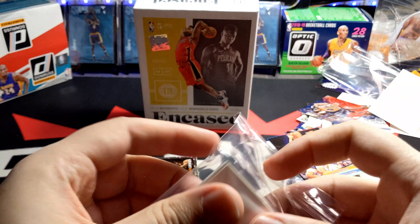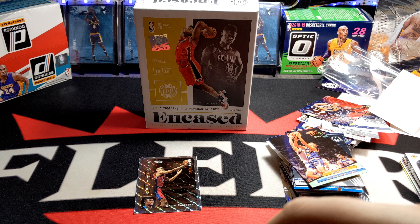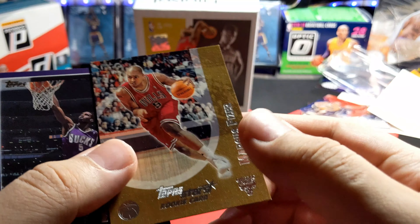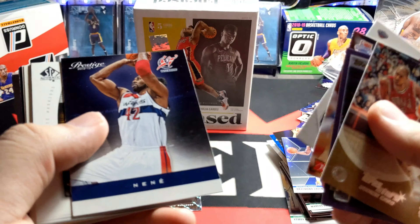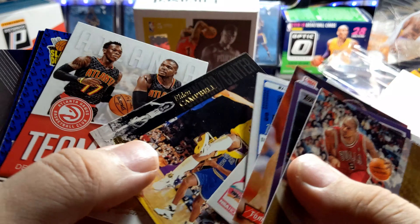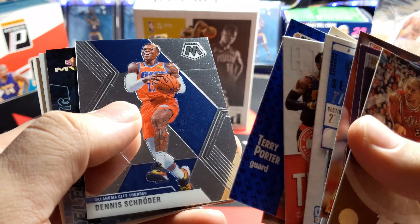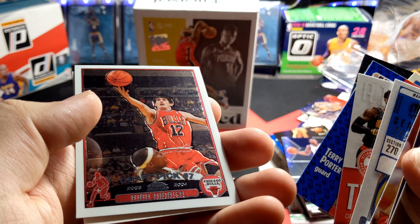Last one. Alright here we go — Draymond Green, a rookie card of Marcus Visor. Baron Davis — I have like two of these already. Going Candle. Lots of other cards in this one. All the Serbiac and Kirk Heinrich rookie.